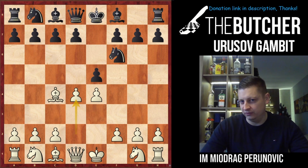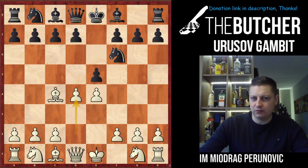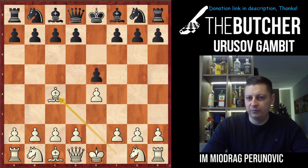Today's subject is the Urus Gambit — some call it the Urus Gambit Accepted. It begins like a Bishop's Opening or like a Ponciani Gambit. So how do we reach this? The Urus Gambit arises after e4, e5, Bishop c4 — this is nothing else but the Bishop's Opening.